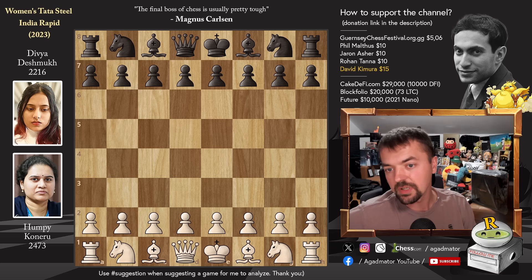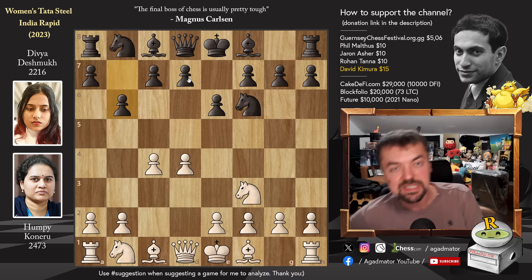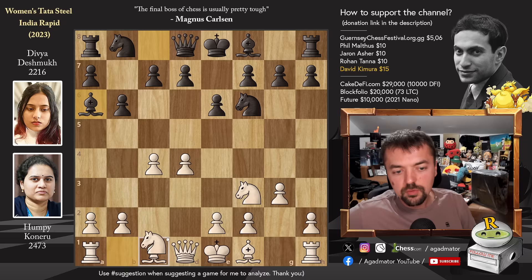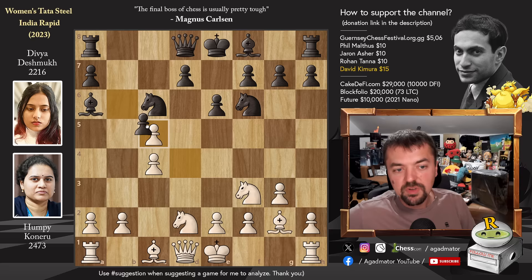Humpy has the white pieces and she opens with pawn to d4. We have knight to f6, pawn to c4, e6, and knight to f3. We have pawn to b6 — Divya goes for the Queen's Indian Defense. And pawn to g3. You will want to counter the fianchetto of the light-square bishop with a fianchetto of the light-square bishop. So bishop to a6 — the Nimzovich variation, also known as the exaggerated fianchetto. We have knight b to d2 and pawn to c5, bishop g2, knight to c6, and d captures on c5.